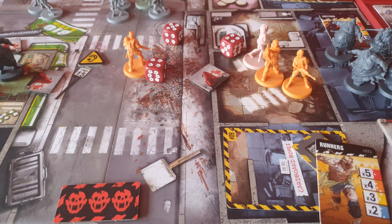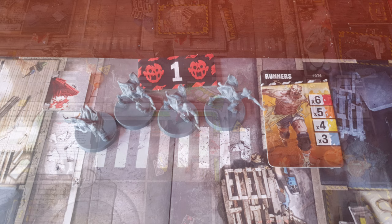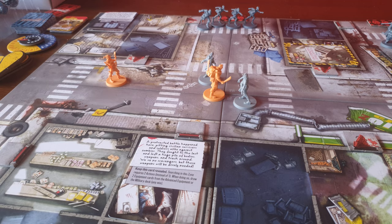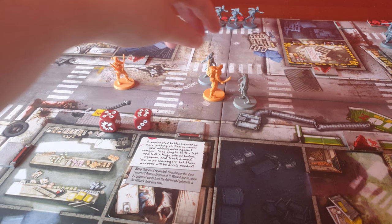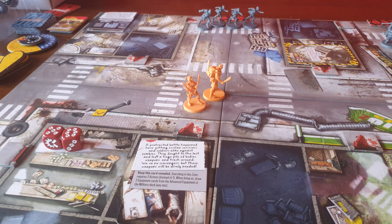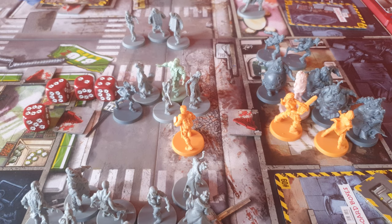The zombies all move towards the survivors, and it's not looking good after Javier takes a wound off a runner, putting him on 1 health. Then 4 runners spawn up top, 8 walkers near the bottom, and lastly 3 rushing fatties — the clock turns to 4 PM. Riley goes first, firing at the zombies with her sniper rifle and killing both of them, before moving up and opening the door just in case they need an out. Javier has it all to do, and after a little help from my youngest trying to grab the models, he manages to wipe out everyone around him with his kukri and move into the house.